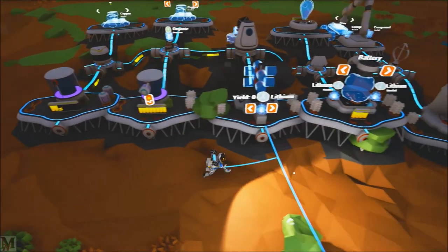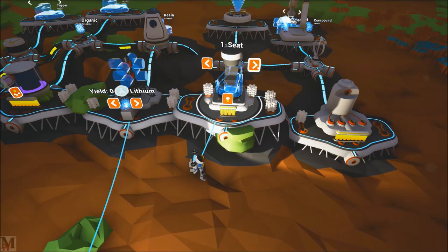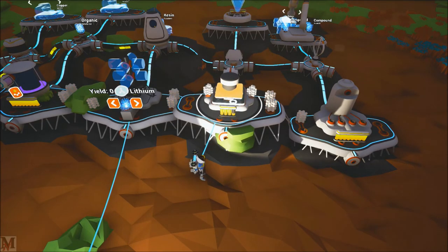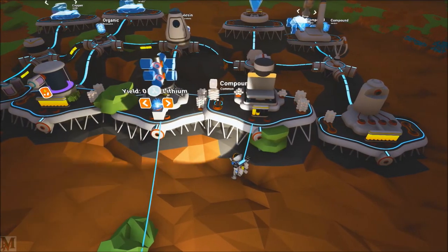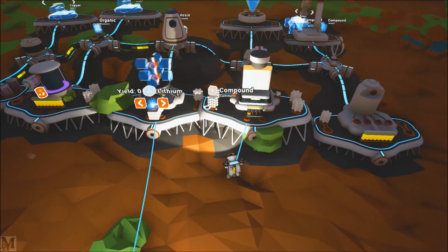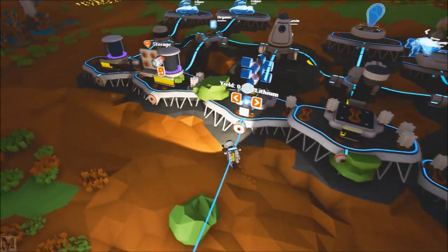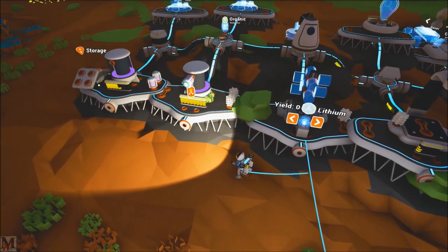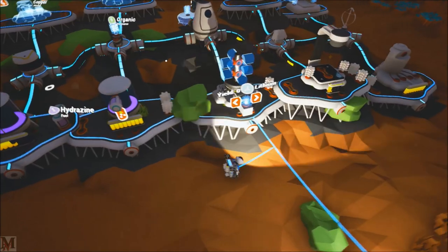Let's see if we can make a few storage units. Like I said, I went and got a whole bunch of compound — ridiculous amounts of compound — and I actually found it around the base, I didn't need to trade for it. So that's always a good thing. We'll start off by putting one storage on each one of these.